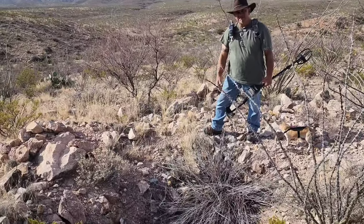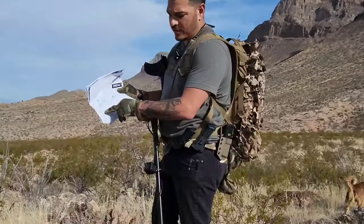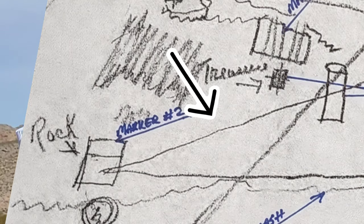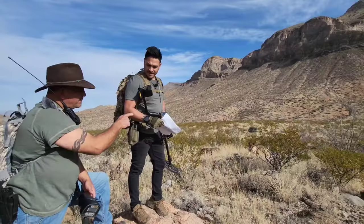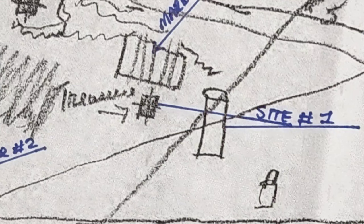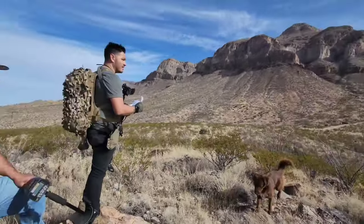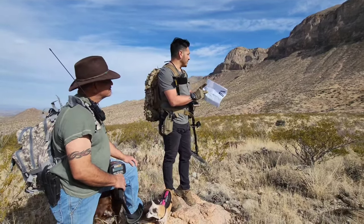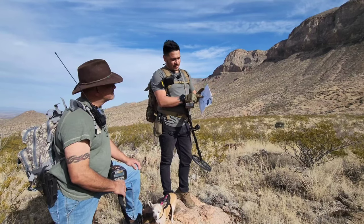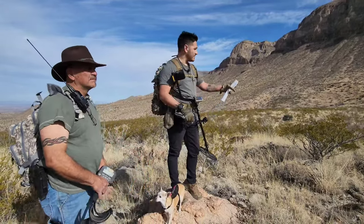We are somewhere between the square rock and this cylinder right here. That cylinder is probably that old tank on the map. If you look at the way the map shows it, the cylinder is running vertical - and that one is vertical as well. That is the marker. It looks like there's some sort of treasure right over there, so when we get there we'll look in that area and do some metal detecting since we've kind of found the tubes.